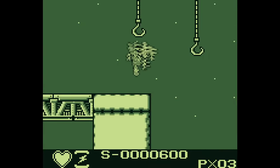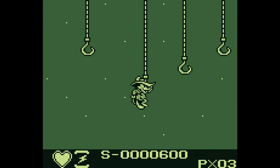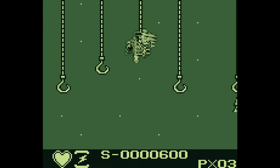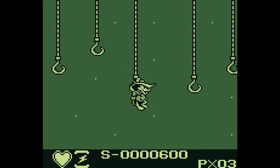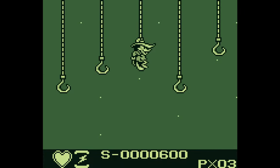The answer is simple. The hooks don't have a single spot to grab onto. Instead, you can grab onto them anywhere along the horizontal axis. So all you have to do is, after you grab onto a hook, simply jump straight up and reposition yourself a little to the right. Then you can easily make the jump to the next hook.